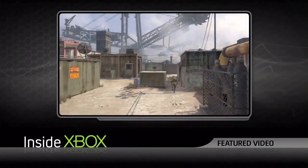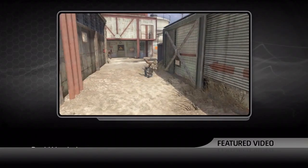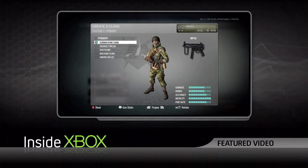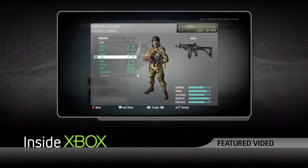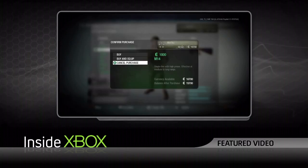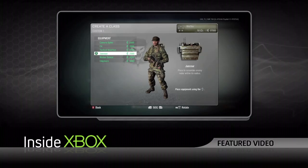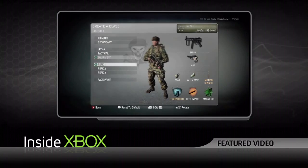Also brand new to Call of Duty is Black Ops' new currency system. We put the currency system into Black Ops multiplayer principally because we felt it would be a very interesting way to engage with all the unlocks. Instead of being specifically told at a specific level what you're going to get, we're unlocking features by level, but once a feature is unlocked you can purchase any component of that feature with currency directly.